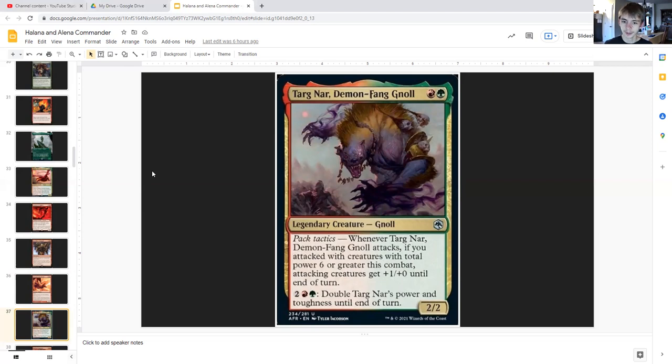Targ Nar, Demon-Fang Gnoll for one red and one green is a legendary gnoll two/two. Pack tactics: when it attacks, if you attacked with creatures with total power six or greater this combat, attacking creatures get plus one/plus zero until end of turn. For two generic, a red and a green you can double his power and toughness until end of turn.